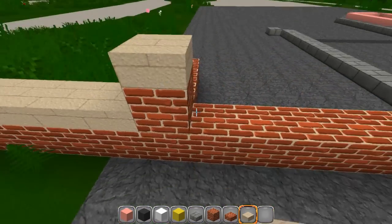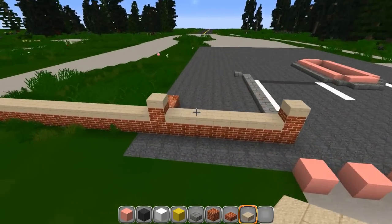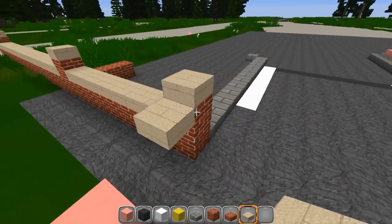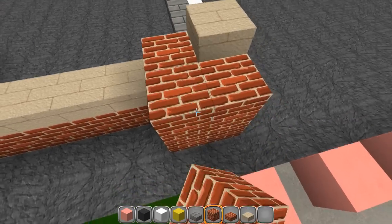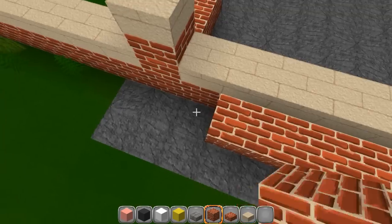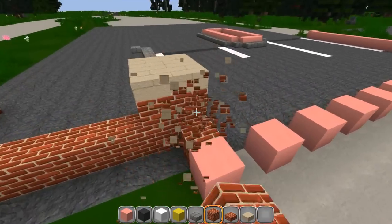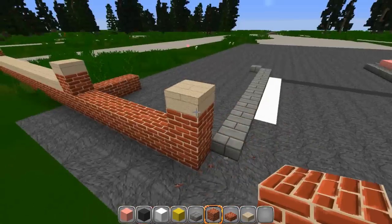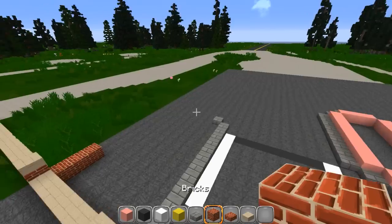We'll see what that looks like - if I don't like it I'll switch it over. I think we're going to do brick and sandstone on this build. That wall is much higher than this, but I don't want to make it much higher. The connected textures are a little weird here. This has a little bit of a cap on it, and that's really hard to do in Minecraft. I mean, you can't do it in a way that doesn't look really stupid. Brick is kind of weird to work with too in my texture pack.